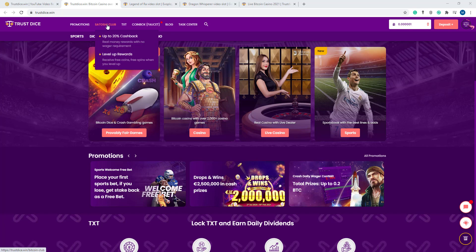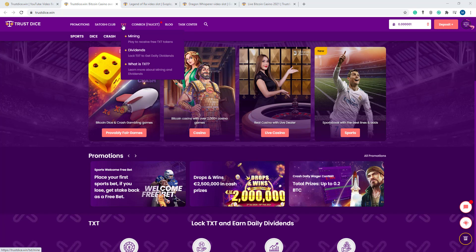Here the level up section — receive free coins and free spins when you level up. Here TXT mining — play to receive free TXT tokens and dividends. Lock TXT to get daily dividends. You can learn more about mining and dividends here. Also the coinbox faucet — ultimate free cryptocurrency.